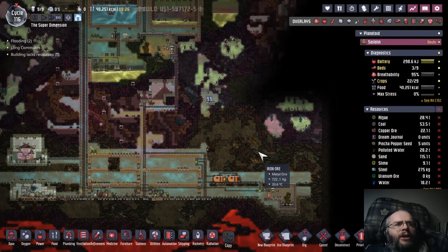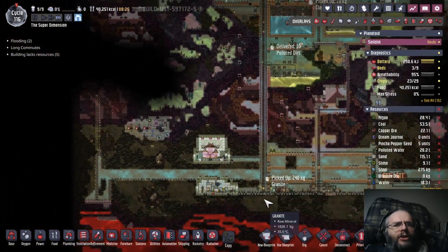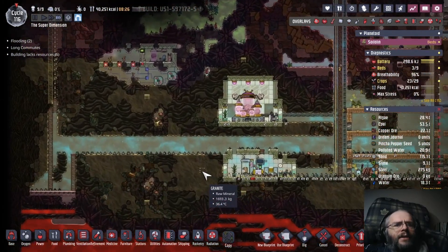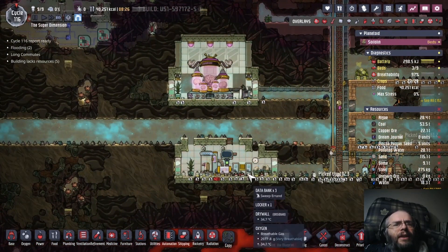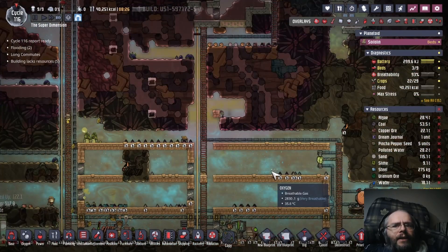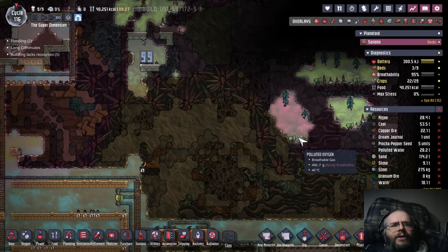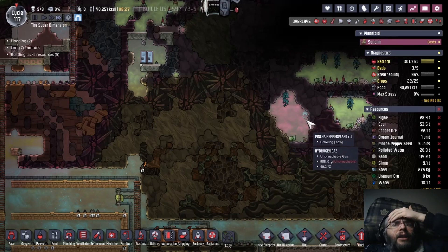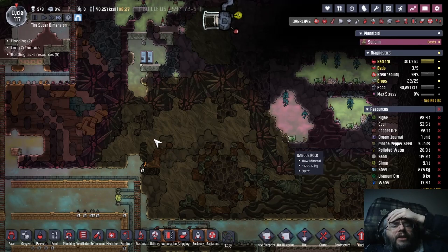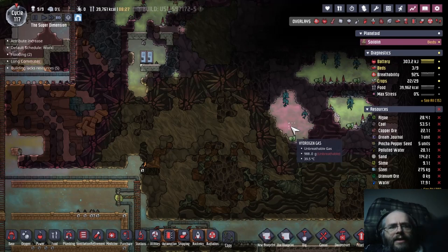We're going to let the analyzer there finish before I do anything. I'm just not sure which option is going to make the most sense. I guess the other thing we have to figure out is where exactly I'm going to put this ranch. Maybe I do just take this area — there's some polluted oxygen in there, but that's easily fixable. There's already a good pocket of gas and there's some pincha for them to eat while we wait for some meal wood to grow.